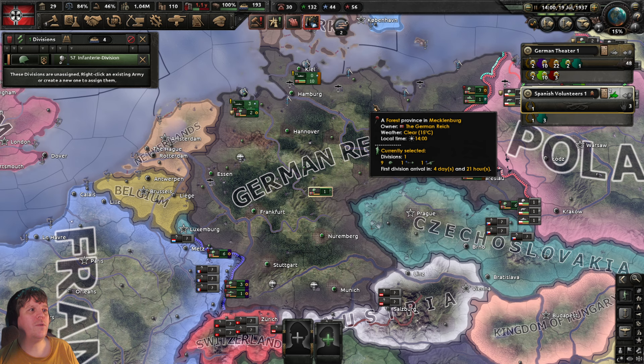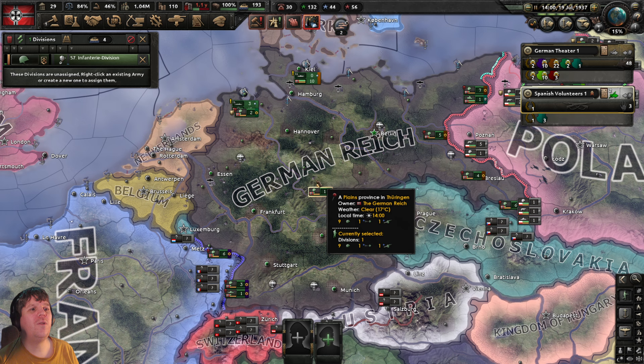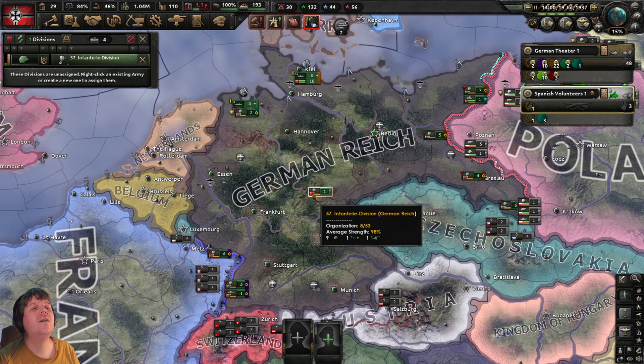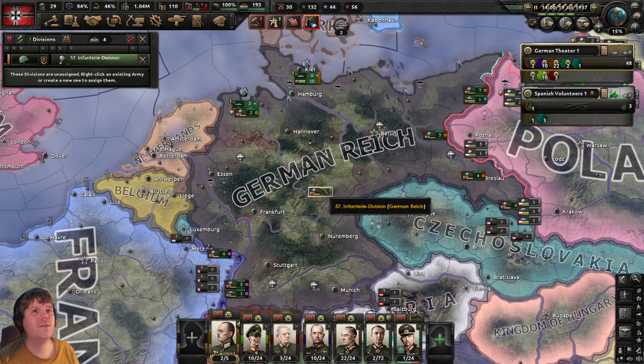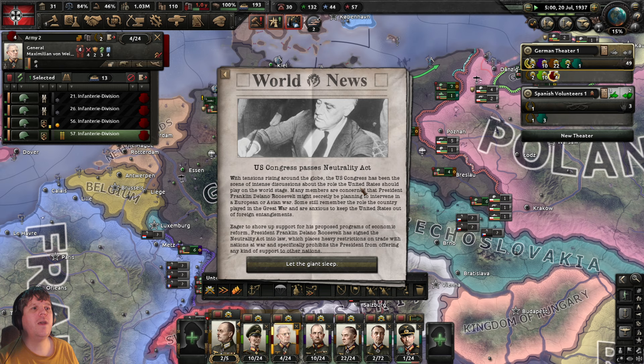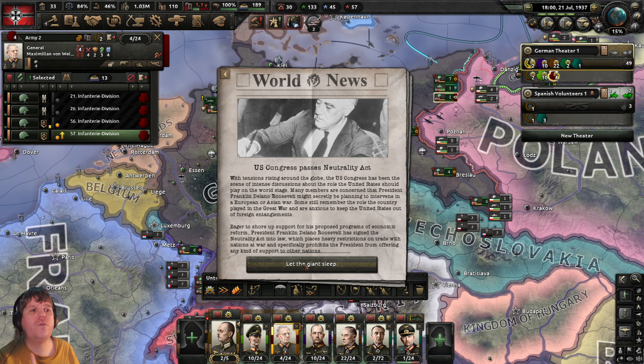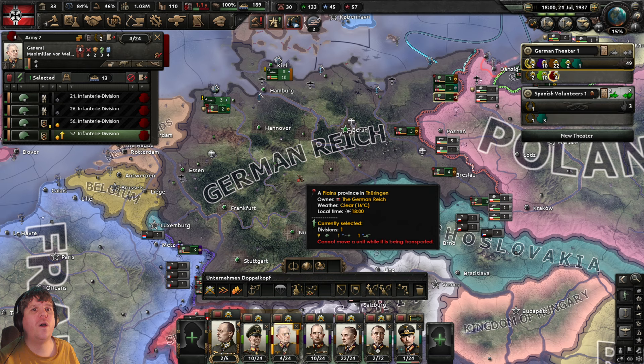Unassigned divisions — just the one, so we'll get that squared away. This is why I don't always like operating in multi-theaters — I can't instantly click an army for this division. Press Escape, come to the German theater, and send this division to General Max so he's got four divisions. US Congress passes the Neutrality Act — more world news with no direct impact on us for now, so we'll OK those notifications.